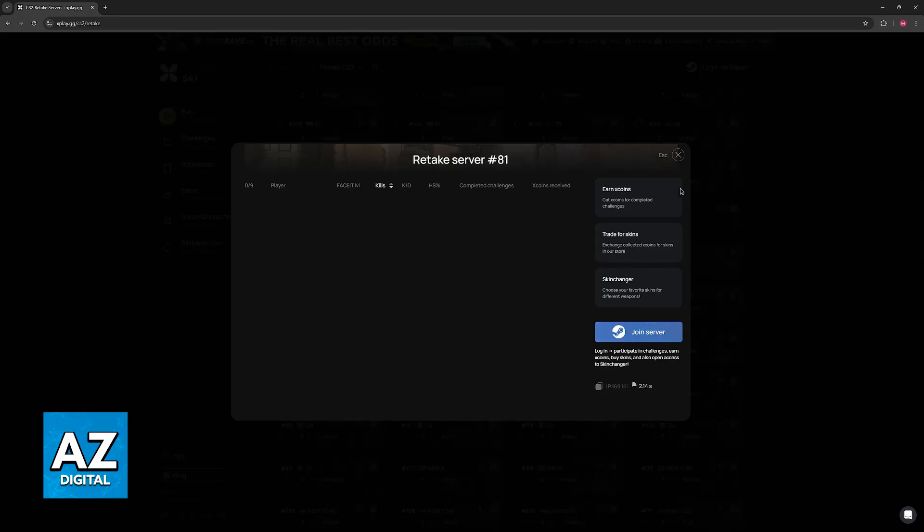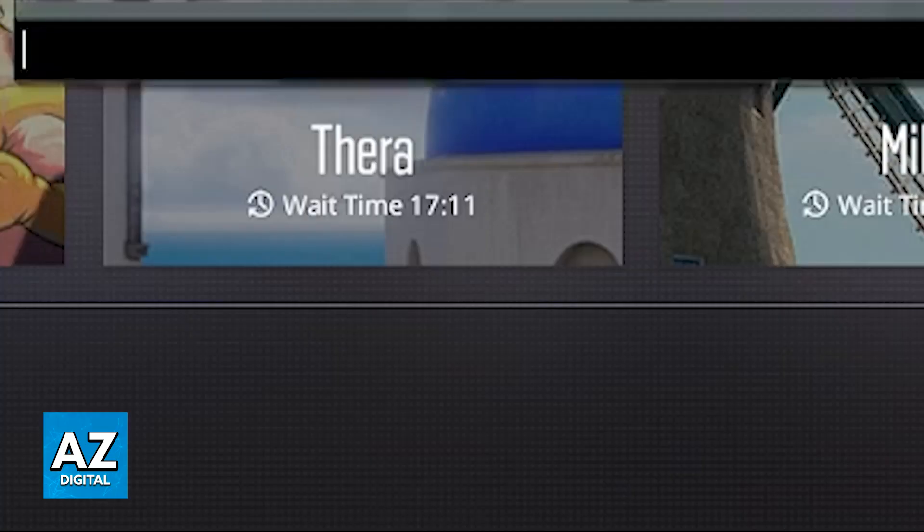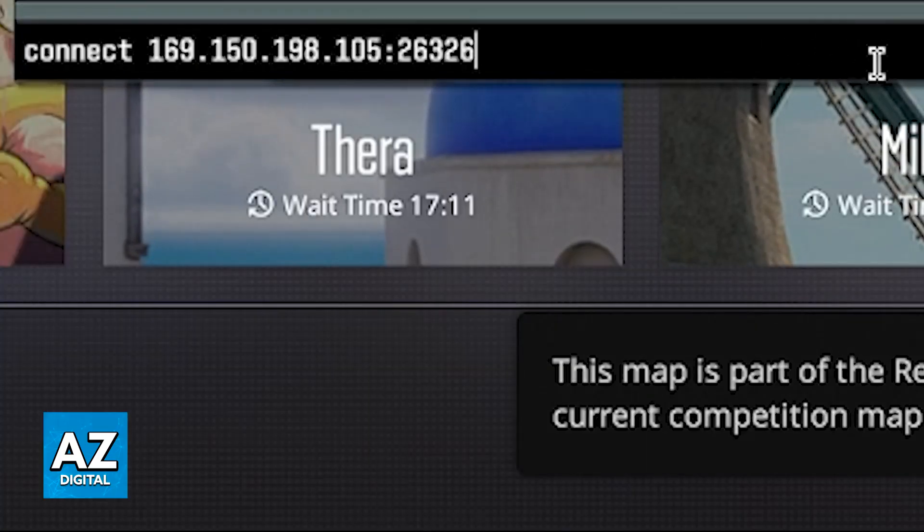They will allow you to access all of these functions and xcoins, but like I said, that won't be necessary. Just copy the IP address here. Now open CS2, open the console and then paste the IP address.